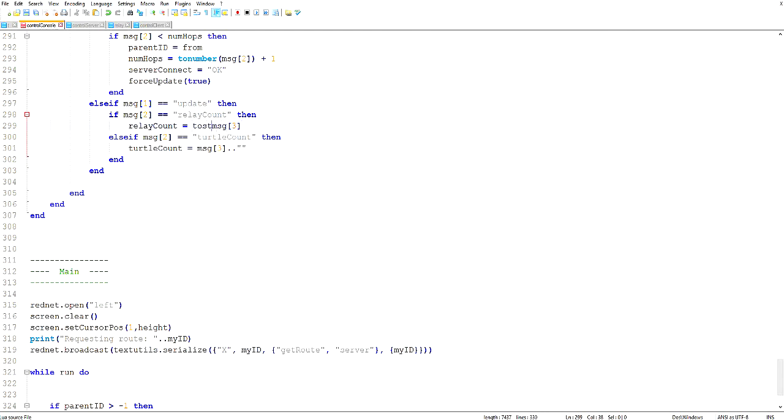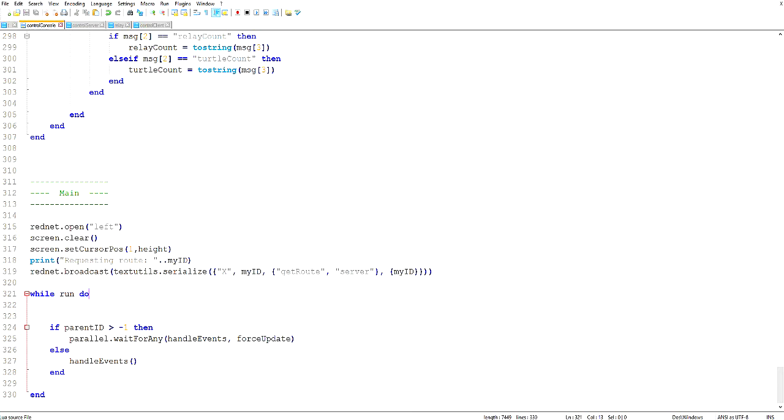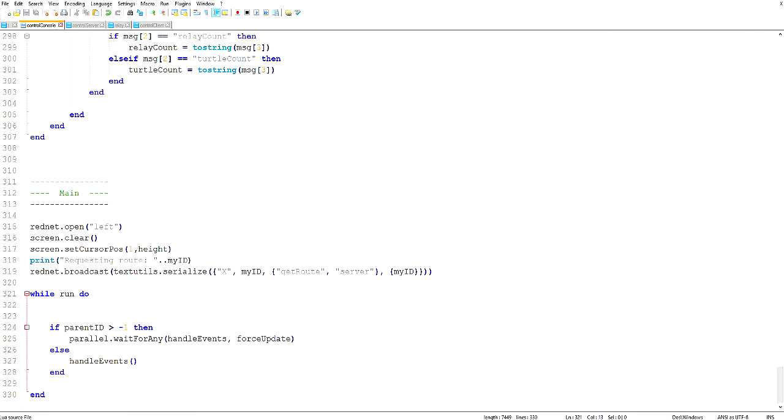Somewhere in my undos things got screwed up. toString is a little bit more readable. So we come down to the main function — I think there's something going on where forceUpdate on my parallel.waitForAny call: this line is not getting reached. I don't know if parentID is not being set correctly. I'm going to have to draw that to the screen to debug it. So we'll do that debugging next time. Thanks everybody for watching — next time we'll try to get this thing actually working correctly and work on that turtle screen. Thanks everybody and I'll see you next time!